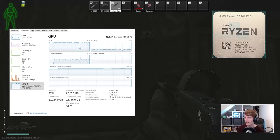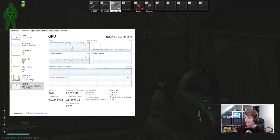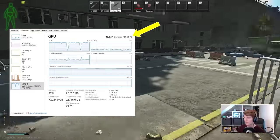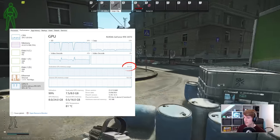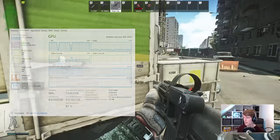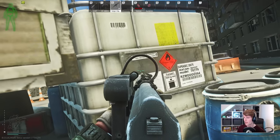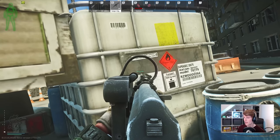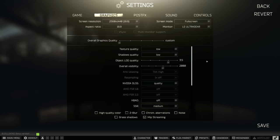Even after stepping up to the 5800X3D — the so-called Tarkov CPU — Streets was still running extremely poorly. It turned out the reason was that the RTX 3070 I'm using only has 8GB of VRAM, which is what Tarkov uses to load various graphical assets such as textures into the GPU itself. It's worth checking how much VRAM your GPU actually has. These are the settings I used to fix my problems and make Streets actually run pretty well, given that my hardware really should support the game at a good level.